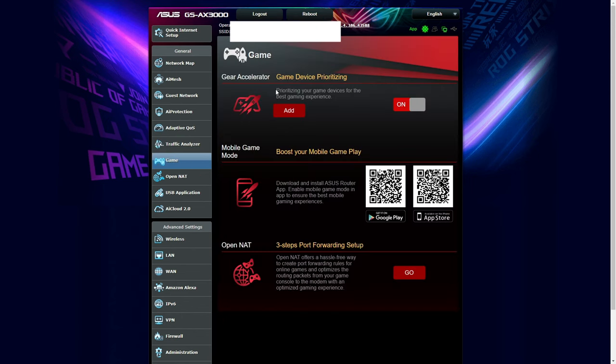On the game page, there's a game device prioritization feature where you add your device into it. When you click add and select a device, it would get the most prioritization whenever it's playing a game.